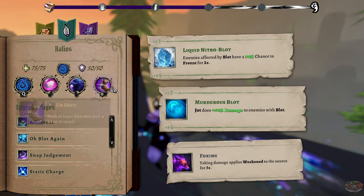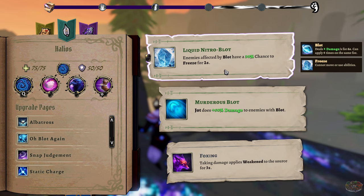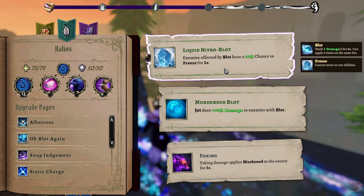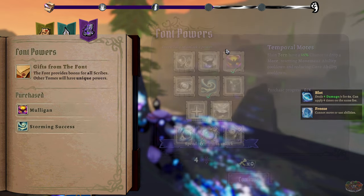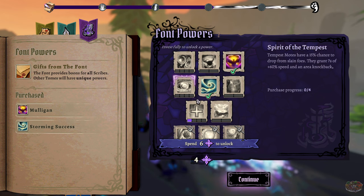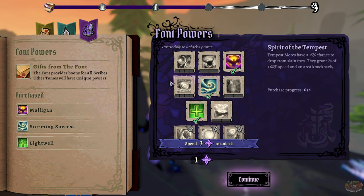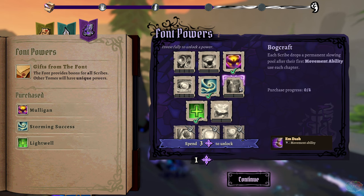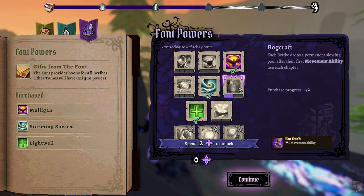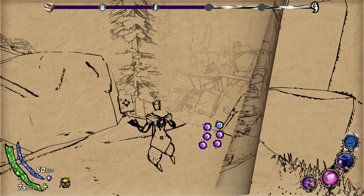You can now double jump! Enemies affected by blot have a 30% chance to freeze for two seconds. Taking damage implies weaken to the source. I like the liquid nitrogen — that's kind of cool, actually. Next chapter, please.